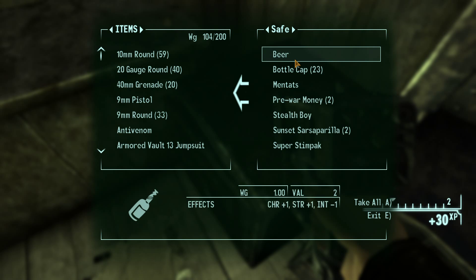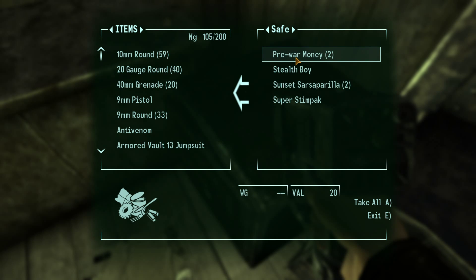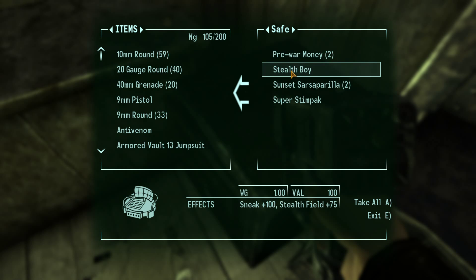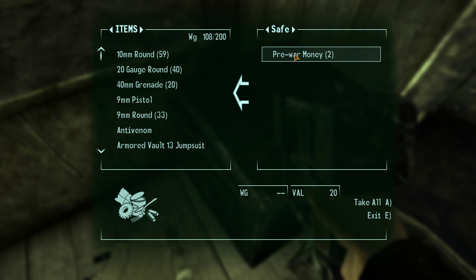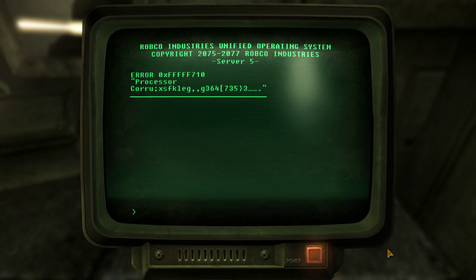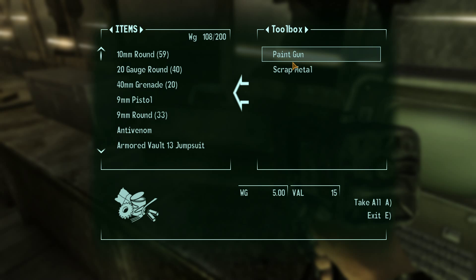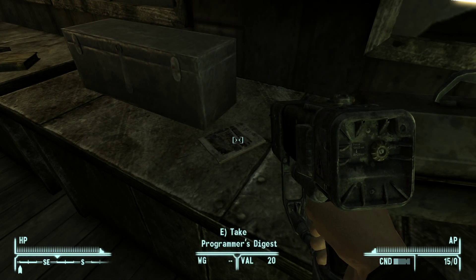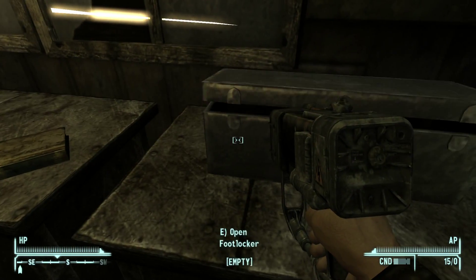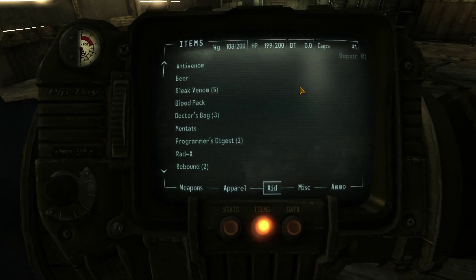Well, that was easy! Beer — ooh, and some caps. Mentats — we'll take it. Pre-war money — I think it has like no value. We'll take a Stealth Boy and leave the pre-war money. There's a broken terminal over here; I don't think it's going to let us do anything. Two box paint gun — not much value. Should we take the scrap stuff? Footlocker — nothing in there.